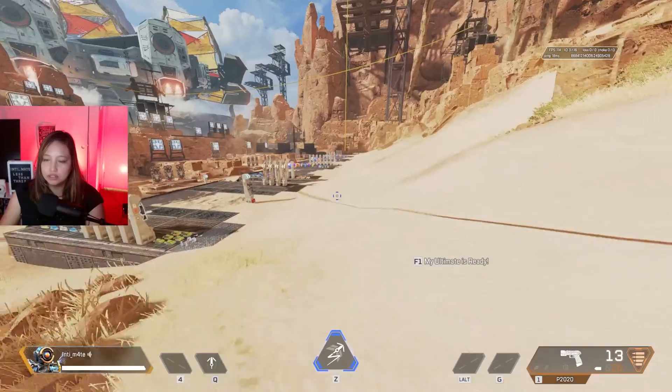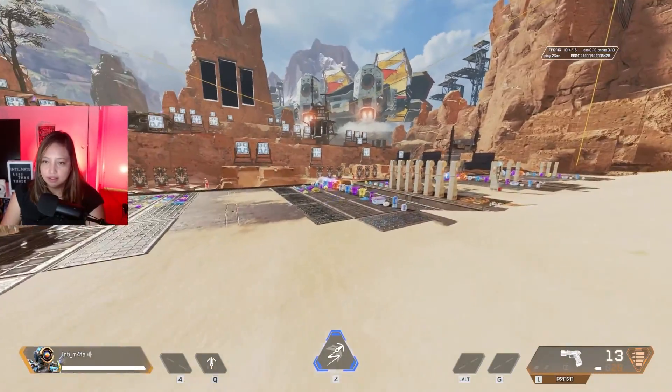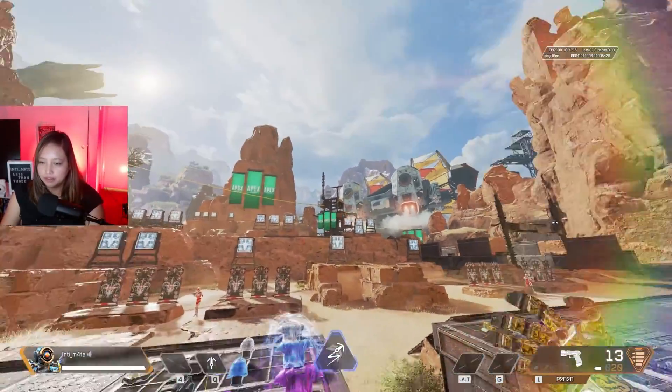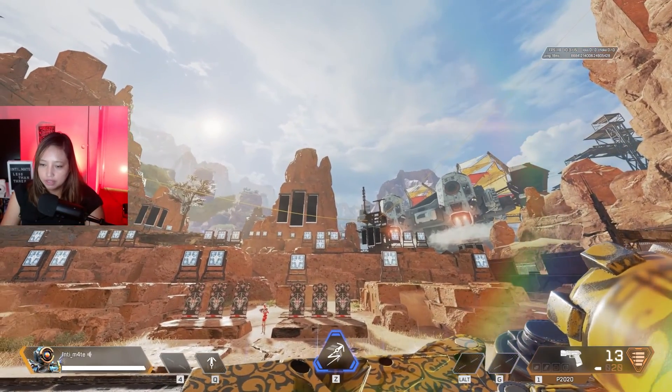Alright, once the charge tower helps you turn on your ultimate, it's easier to come through the third platform from here. There you go — just make sure you go all the way to the third level.